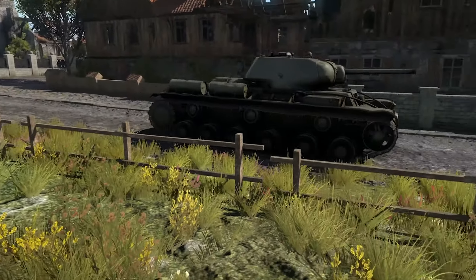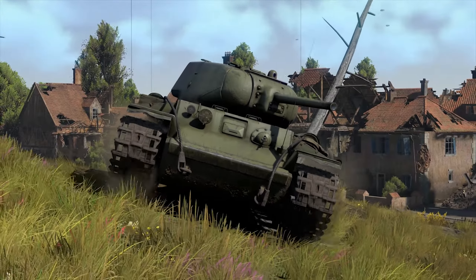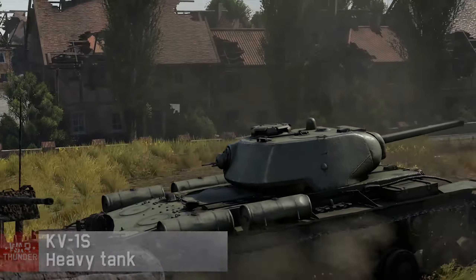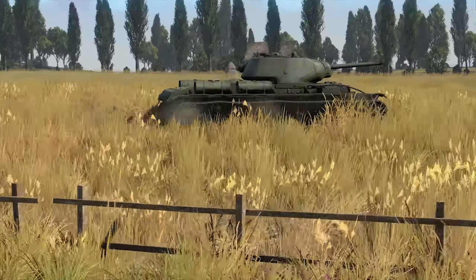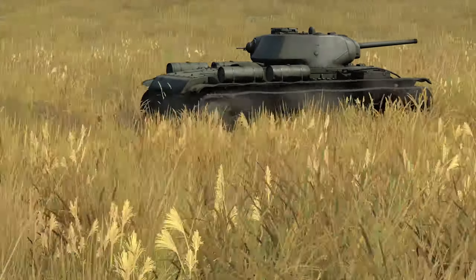Up next is the USSR. The original KV-1 was a real nightmare for Germans in the early months of their invasion, but the machine suffered from numerous design flaws. Further development resulted in the KV-1S — from the Russian word 'skorostnoi', which means 'fast' in English. Decreased mass and a new turret were a major improvement over the original model, making this the tank for players who want their vehicle to be the jack-of-all-trades.